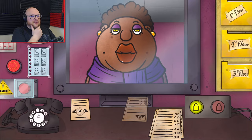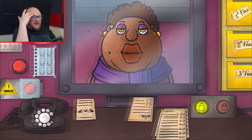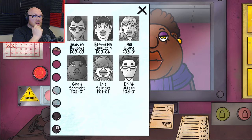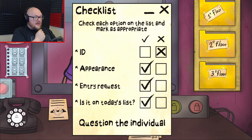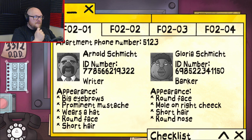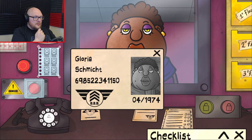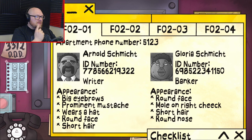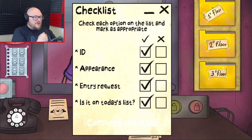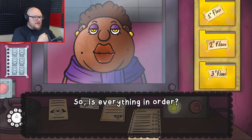Hello, lady. Good afternoon. Gloria Schmidt. She's on the list. She has no ID. Her appearance is correct, her entry request is there, and she's on today's list. Show me your ID, please. Gloria Schmidt. 1974. Six-nine-eight-five-two-two. Six-nine-eight-five-two-two-three-four. Okay, that's correct. She has the ID and she's on the list and she looks right. I think everything's in order. Off you go, love. Seems legit.